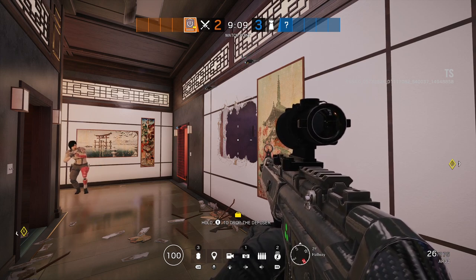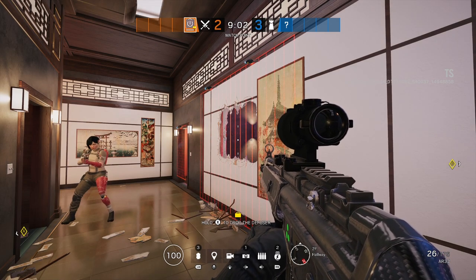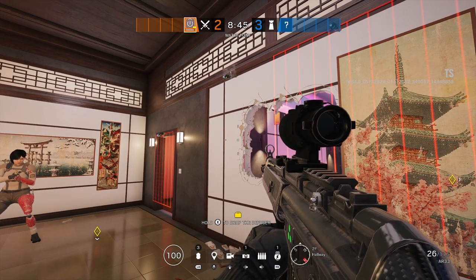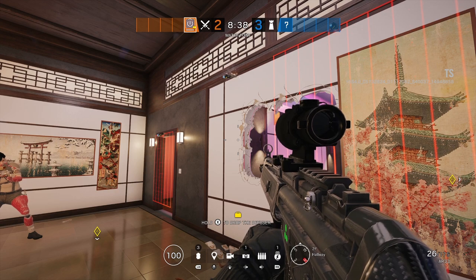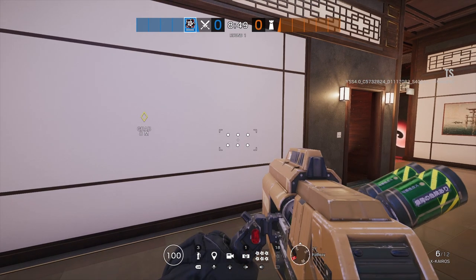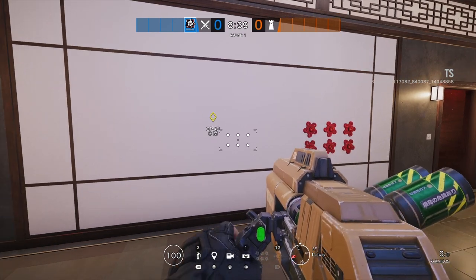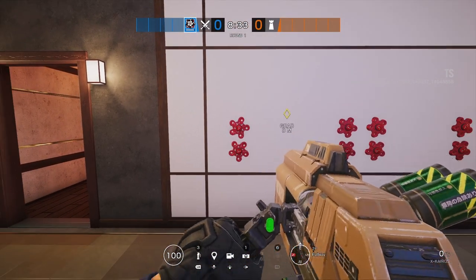Thatcher is also a very good counter, though maybe not as you'd expect. His EMP will disable the lasers for 15 seconds, but they come back online after that. It's actually better to throw the EMP into the lasers and sacrifice it — then it'll be disabled for 30 seconds and have to be reset by a defender. Hibana is another surprising counter due to her rework this season where she can fire six, four, or two pellets. She can sacrifice shots firing them into lasers, and Jäger's ADS and Wamai's magnet cannot catch them, so she can take lasers out without issues.